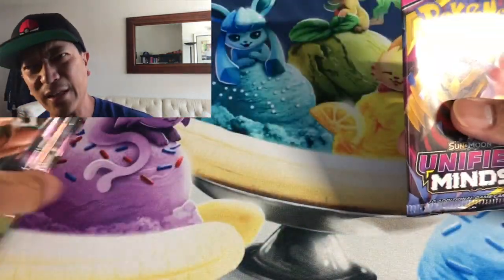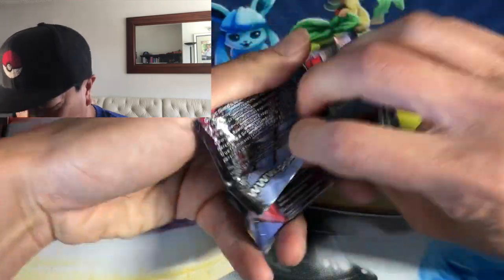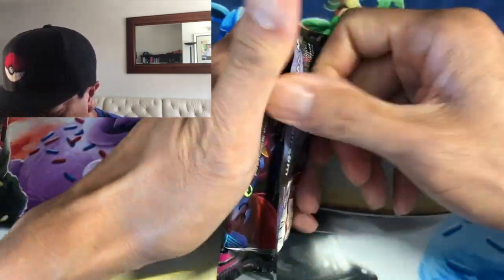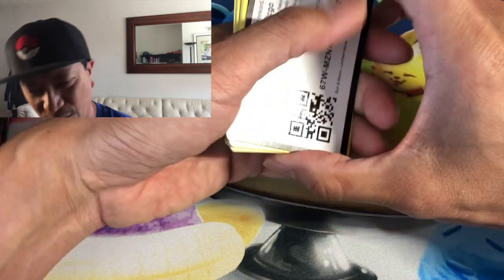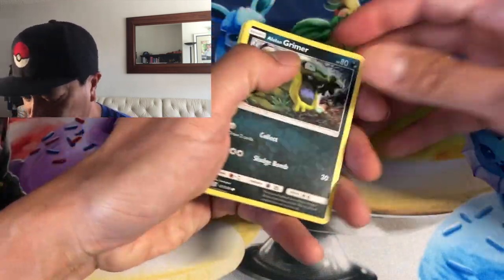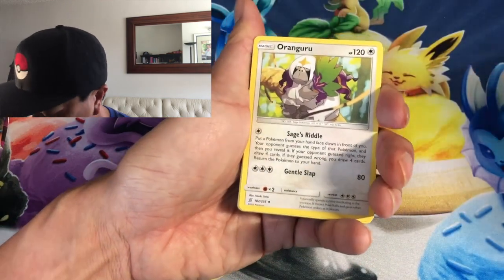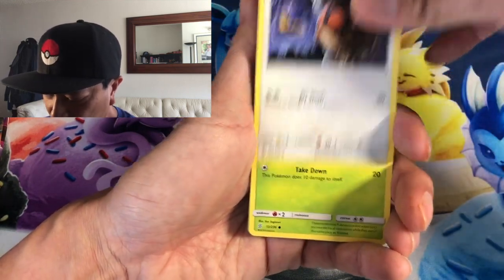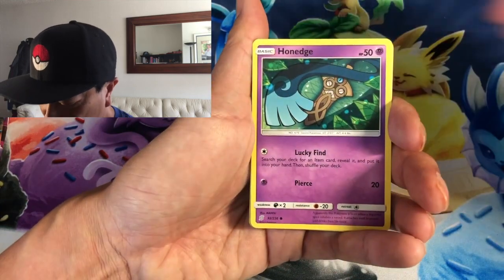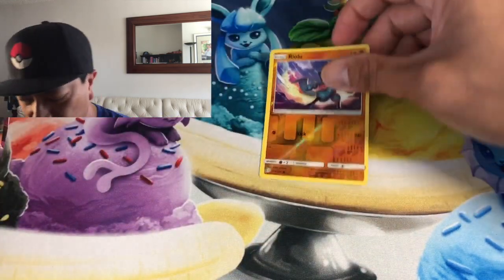All right, welcome back! I have at least 16 packs here and we are on the hunt for that Mew and Mewtwo hyper rare. I really enjoyed yesterday's box opening of Dream League. There's the code — and we got the four-card trick. Lightning energy, Guru, Weakness Guard Energy, Stadium Nav, Grimer, Hoot-Hoot, Carablast, Honedge, Pikachu, Raiolu reverse holo, and the last card is a Drifblim non-holo rare.